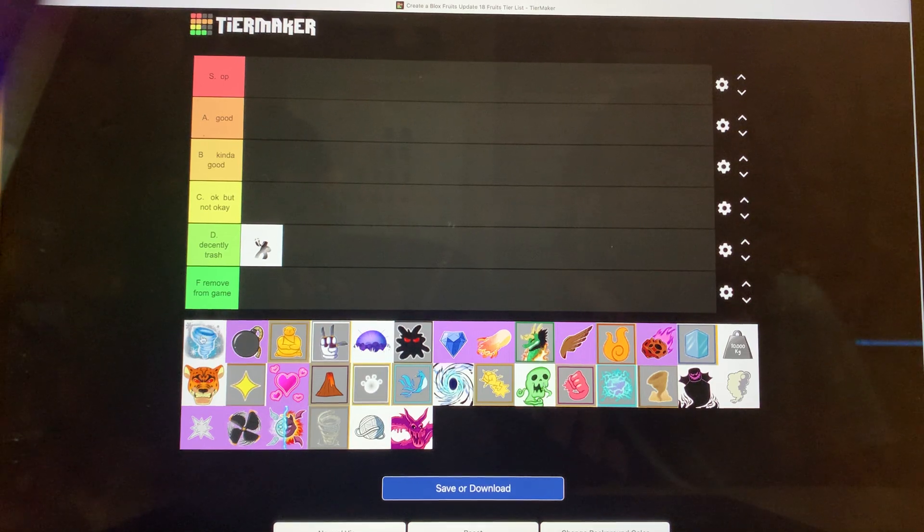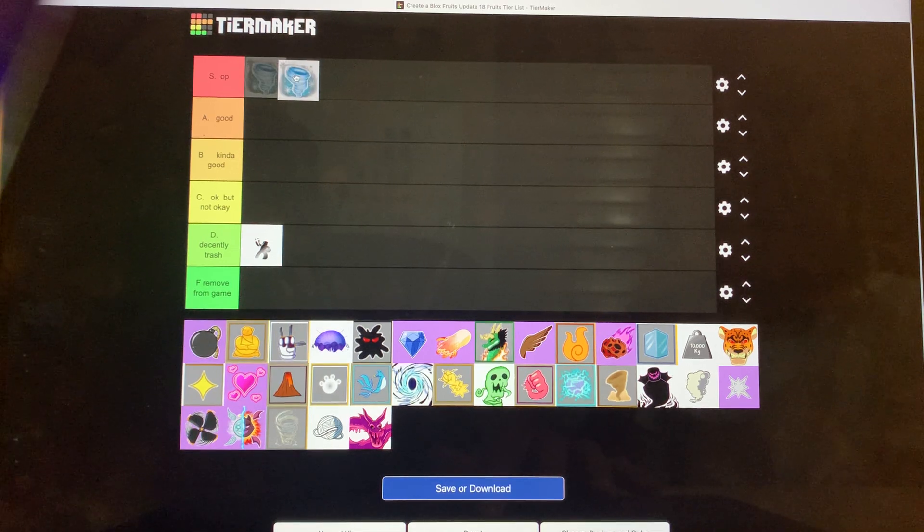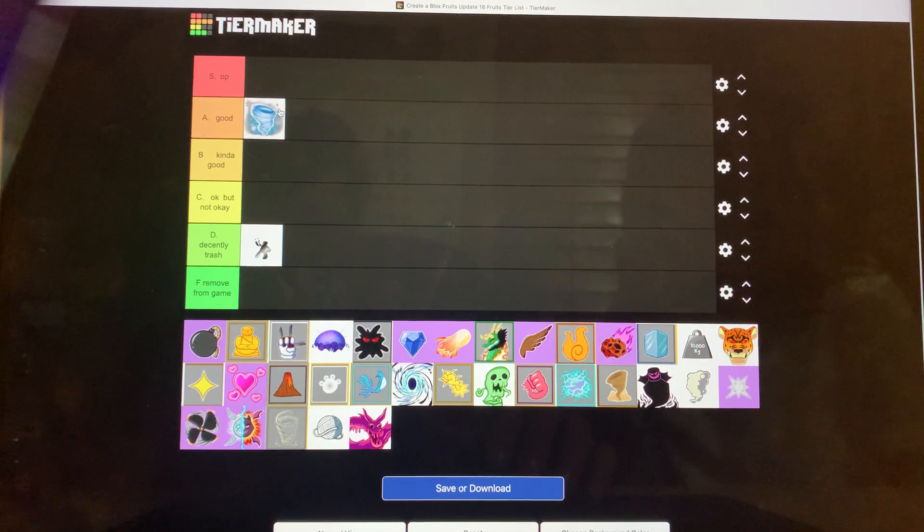Blizzard is something we can talk about. Blizzard has really high fruit demand, especially when it came out, but now the hype kind of died down. For PvP it's S — it's OP. For fruit values, it's definitely either a B or A; I think it's a legendary tier fruit. The design on it is amazing, it looks really cool. For grinding I don't really see people using it, but there's one flight ability that does damage. I'm going to give it an A.